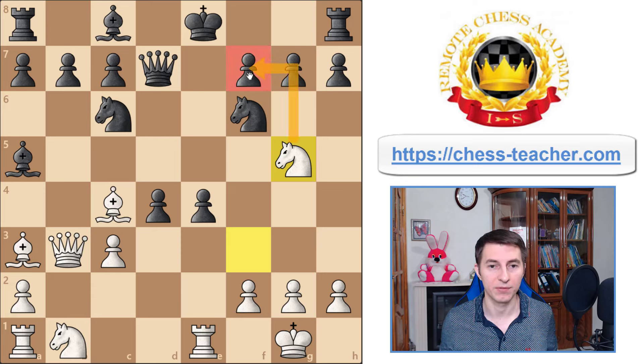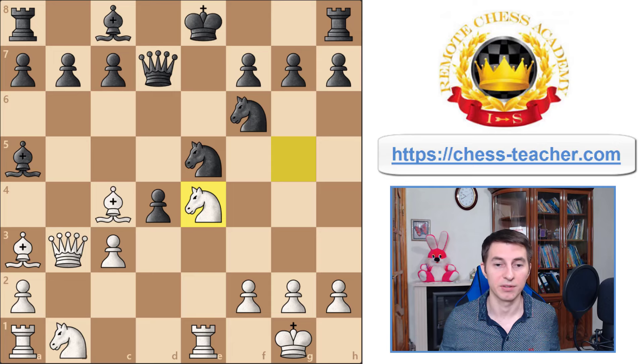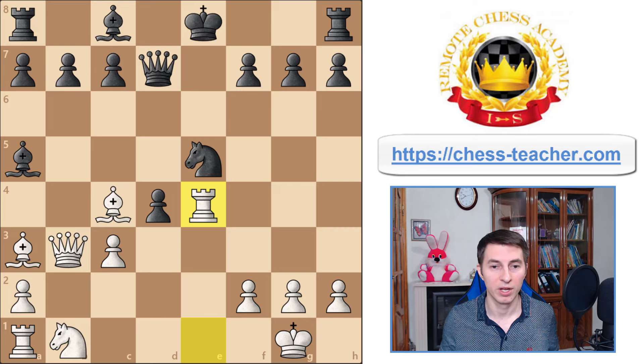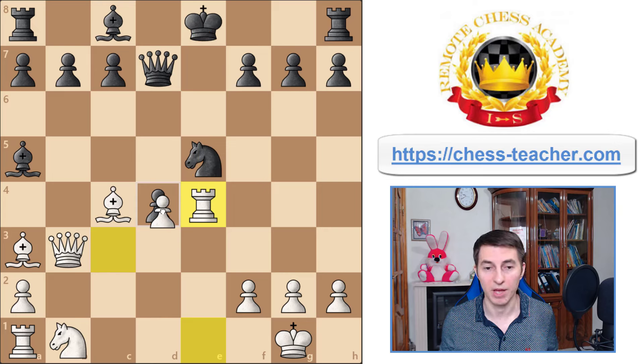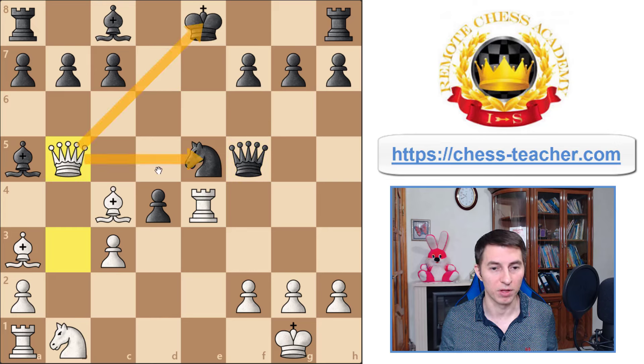Knight g5 attacks the f7 pawn while also aiming to eliminate the e4 pawn and open the e-file for the rook. The main threat is knight takes f7 or bishop takes f7, so black needs to do something. When black plays knight e5, you capture on e4 — that's basically the end. After the exchange on e4, your rook attacks the knight, which is pinned to the king. You also threaten to capture with the pawn and win the pinned knight. Usually they play queen f5, and then you have many ways to win, for example queen b5 — a triple attack on two minor pieces and the king.